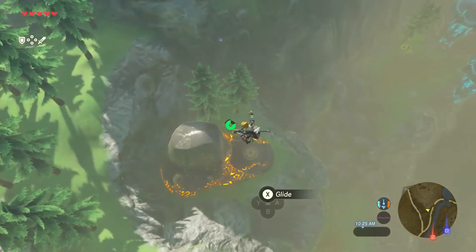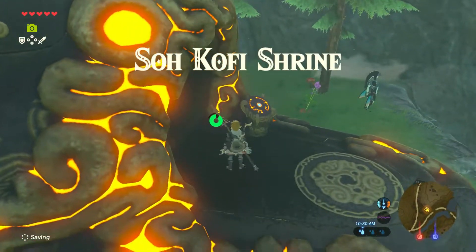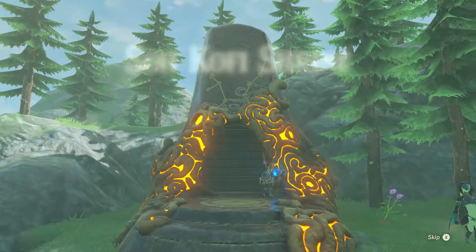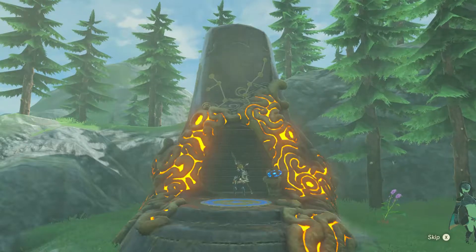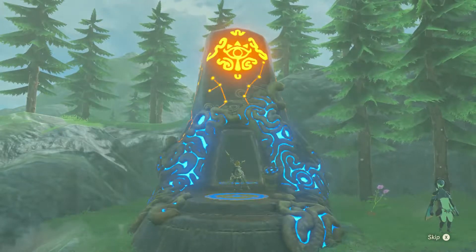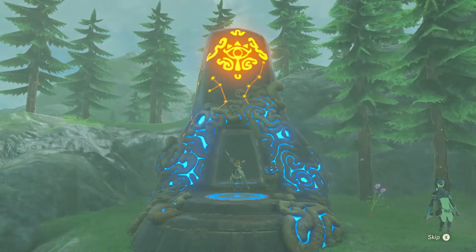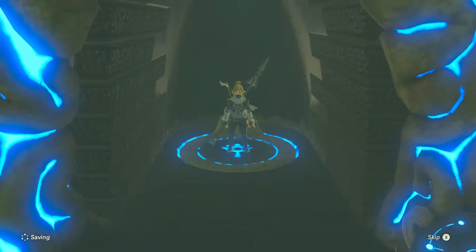The quests make it kind of vague as to where I'm supposed to be going. Hey, there's another Zora. I'll ignore him for a minute — he's wearing armor, too. Now let's go deal with the shrine. Is that a new plant? Or is that like a hearty radish or whatever it was? Can't stop me, I'm going to the shrine.